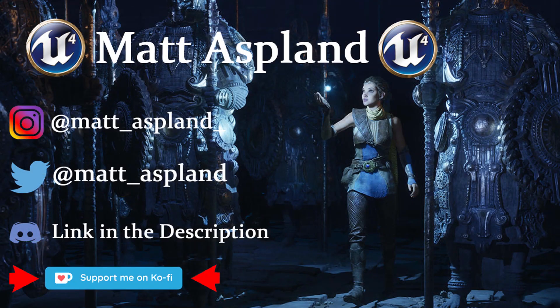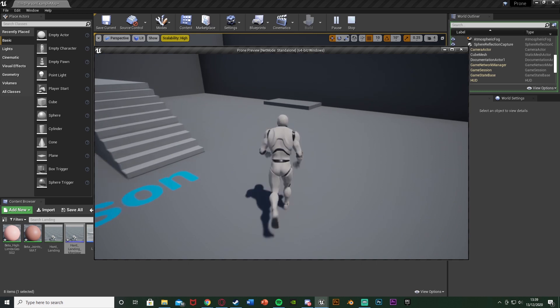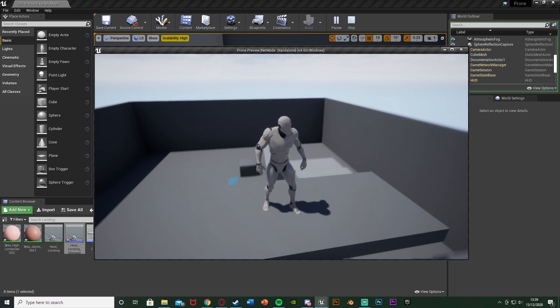Hey guys and welcome back to another Unreal Engine tutorial. In today's video I'm showing you how to create a hard landing or hard falling animation. So if you fall from a certain height, or if your player is falling at a certain speed, when they land they're going to play a different animation instead of just suddenly landing.